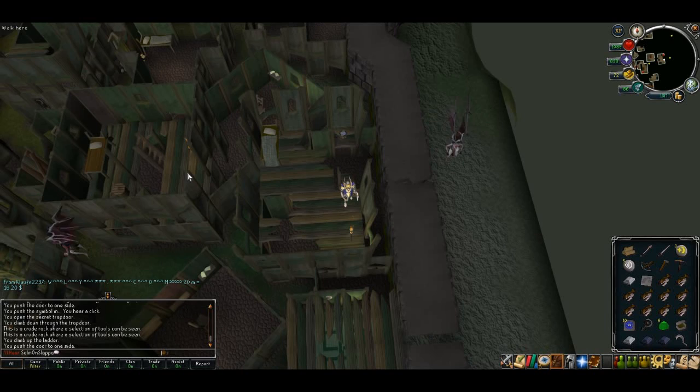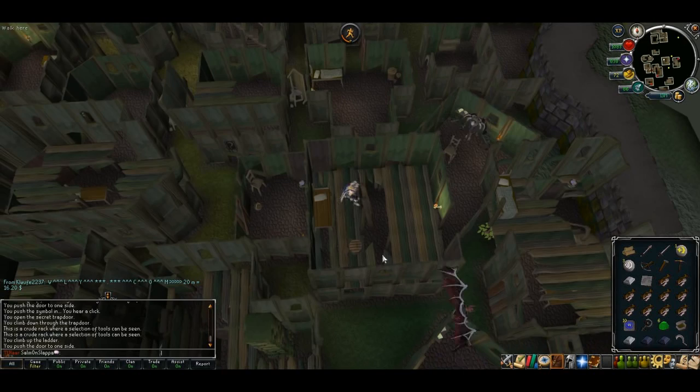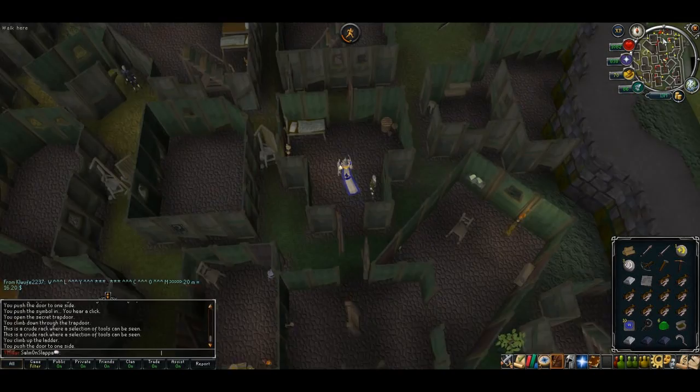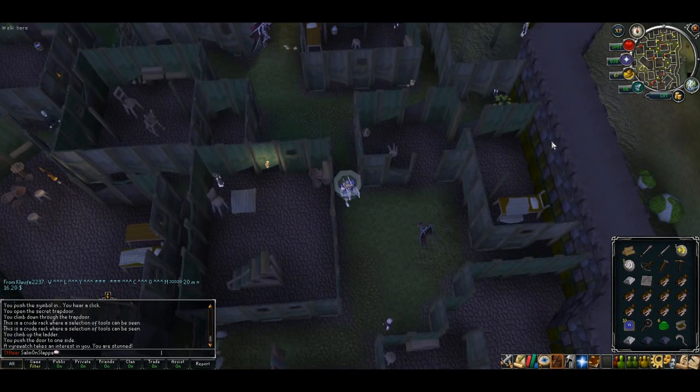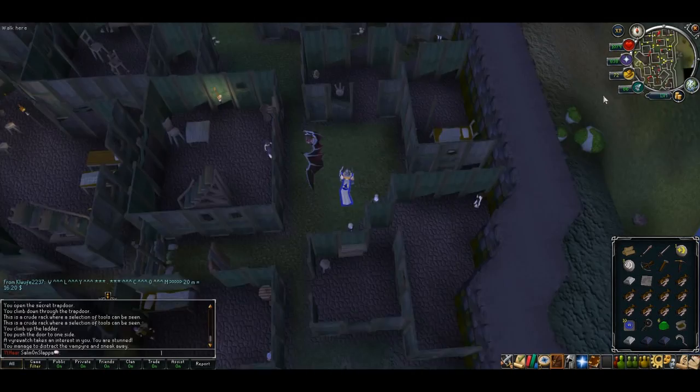Head up the ladder, jump to the west, down the ladder, and run all the way north. If you keep getting caught by the Firewatch, just try to distract them — it works most of the time and then you can carry on running.